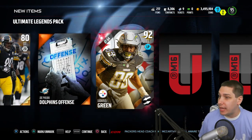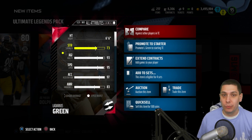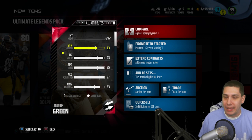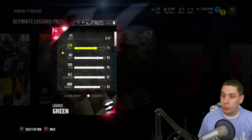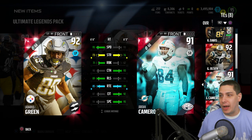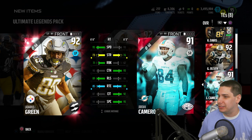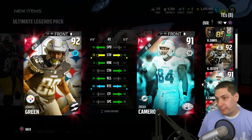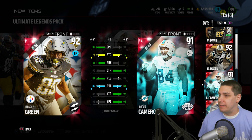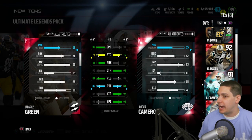We get a Ladarius Green Movers card — this card might move into my starting lineup. Right now I have Jordan Cameron as my tight end, and I run a lot of two tight end sets. Speed-wise, Green blows Cameron out of the water — 95 speed. Release is better, run blocking is actually higher too. Catching is kind of low though; Cameron beats him there. But the speed upgrade and the fact that he's 6'6" — 95 jumping as well — makes this a beastly card. Happy to pull that.